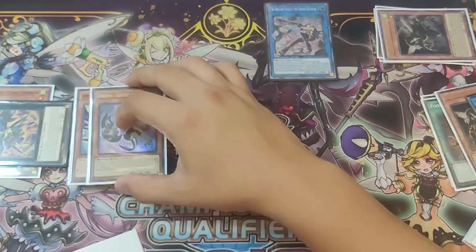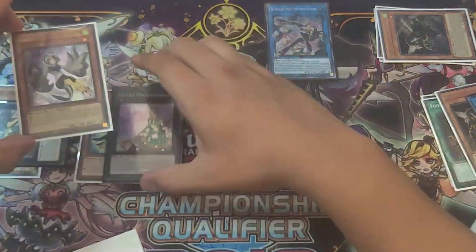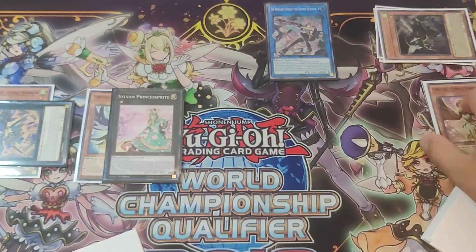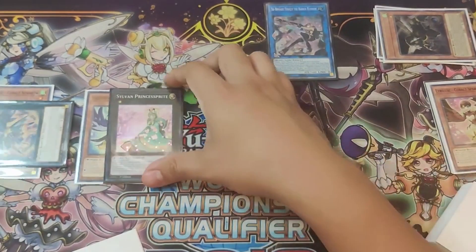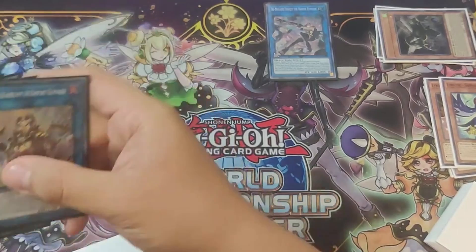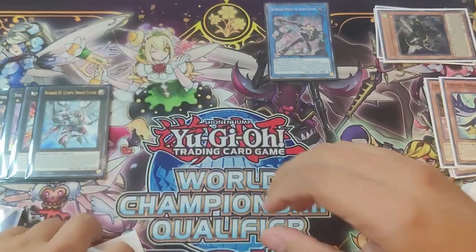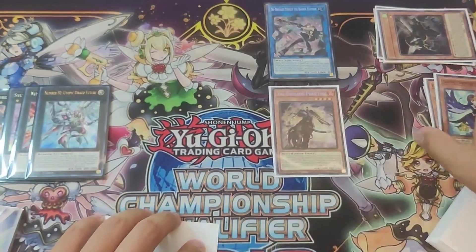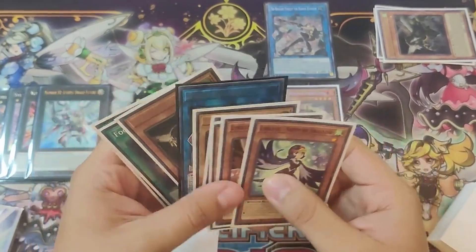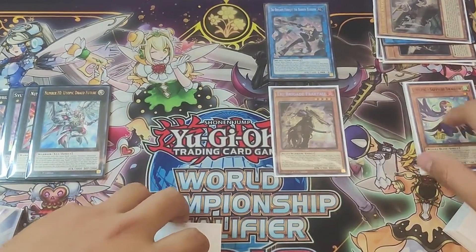We overlay these two into a Sylvan Princess Sprite, and activate Princess Sprite to mill the top card of our deck. If it were a Spell or Trap we get to add it to our hand; if not, we send it to the graveyard. We overlay with these two and make an Utopic Future, then make a Utopic Draco Future on top. Then we activate Farajit's effect to special summon Fractal. Fractal activates to banish two — we banish the Omen and the Karas — keeping the Tri Brigade and Lyrilist names in the graveyard. We do that to summon out the Rampart.